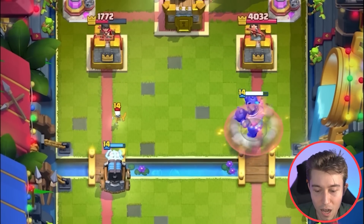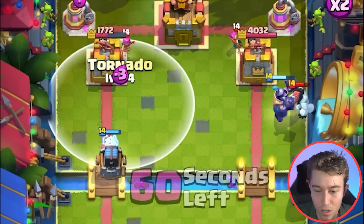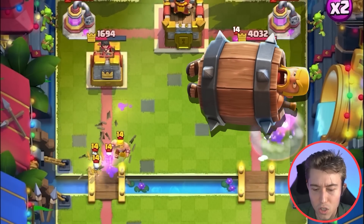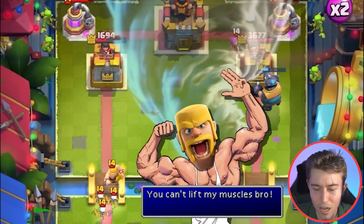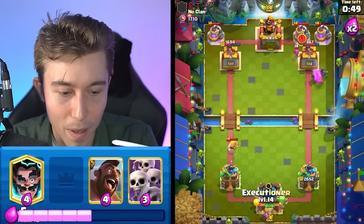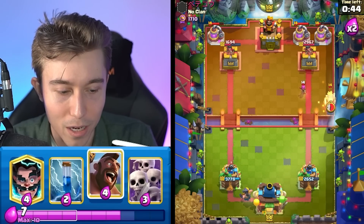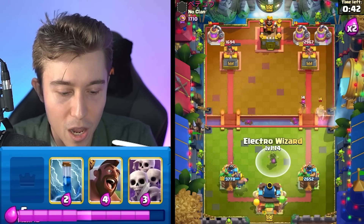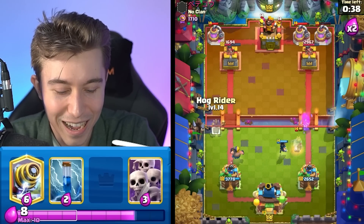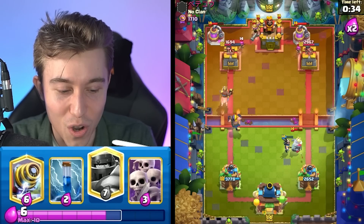Even though he's getting pretty good trades, it's not working out extremely well for him. I was hoping we could tornado a mini pekka, but he ended up dropping a whole bunch of bait cards instead — that was super smart on his end. He's going to save his mini pekka, no doubt about it. As this game starts to escalate, he's got like two elixir collectors now. Maybe just executioner and then try to mega knight.